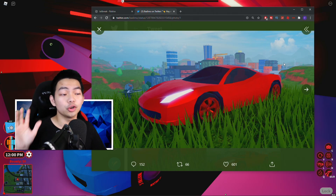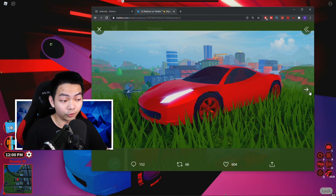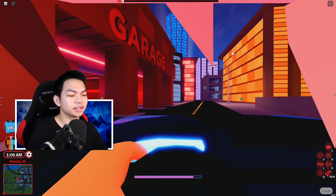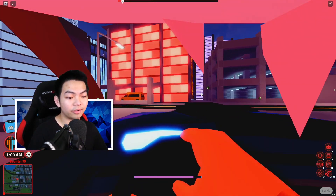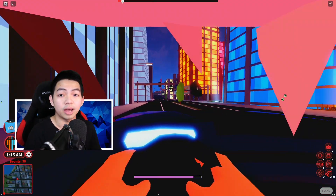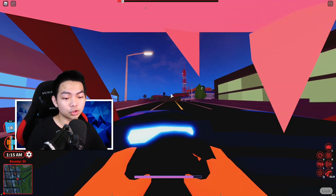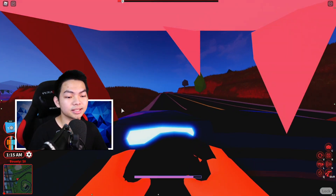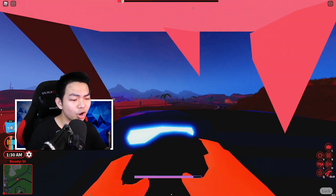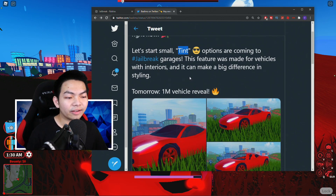So basically what Asimo is saying is in the next coming future you guys can go and actually customize your window color shade, which is a really amazing feature. As you can see this is just the interior of the Ferrari — it looks the same as right now. What they're gonna do is add some tint, add some shade to the window, and in the next coming future the shading on the side windows is gonna look really perfect.